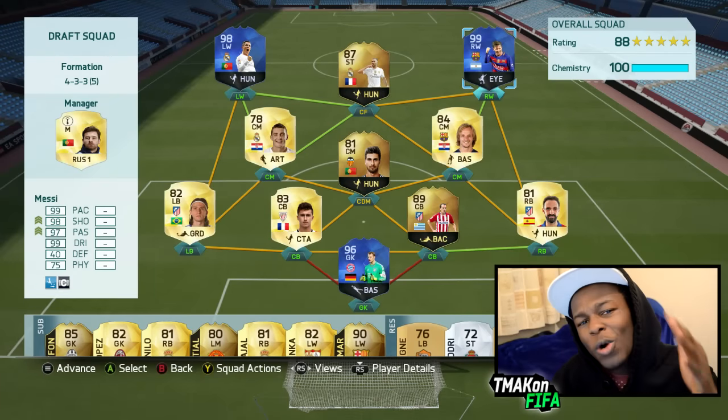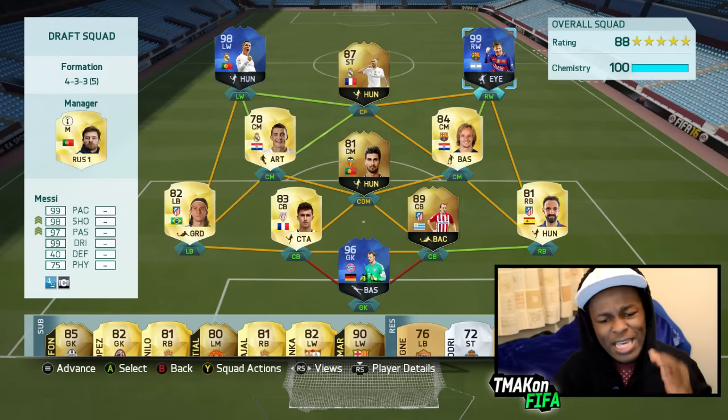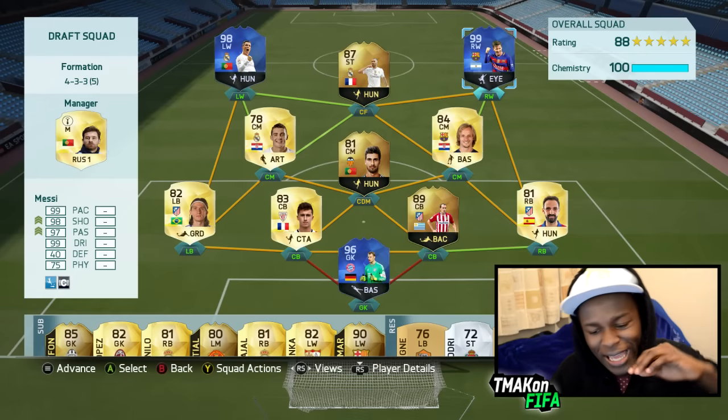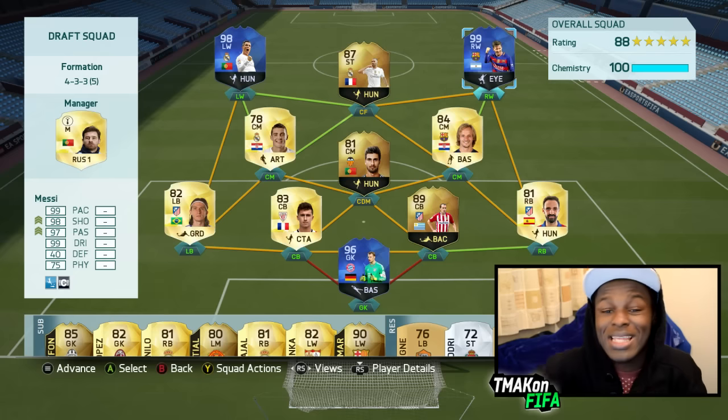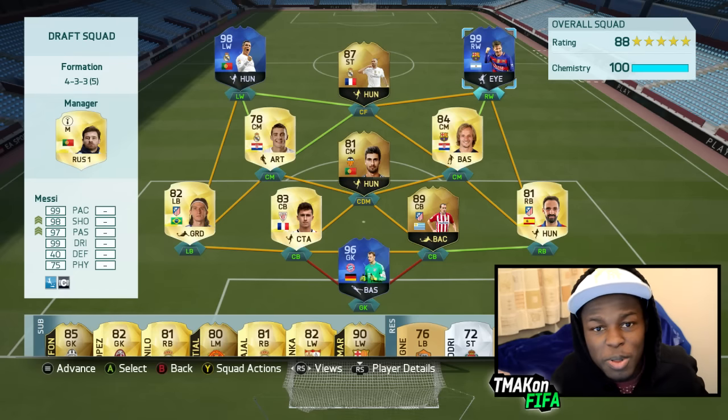Anyways, you might have seen me do a video on this team — as you can see it's a 188-rated foot draft team with Messi Team of the Year, Ronaldo Team of the Year, and Team of the Year Neuer. Through this video the main thing I'm gonna be doing is seeing whether Team of the Year Ronaldo or Team of the Year Messi is better, but this wouldn't be possible without the glitch.